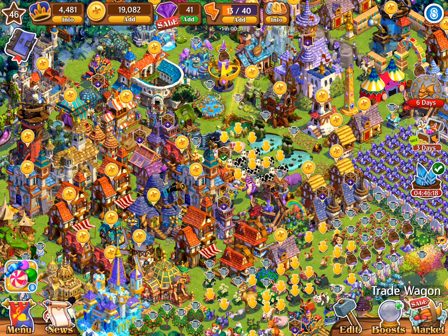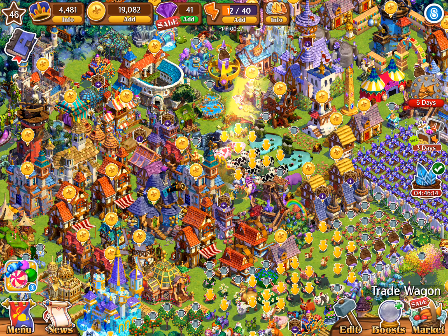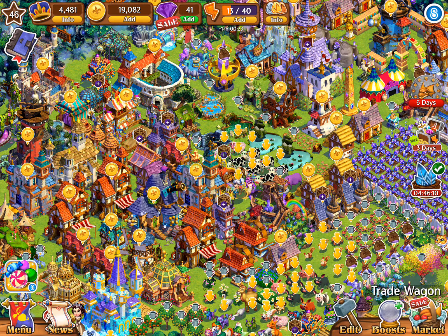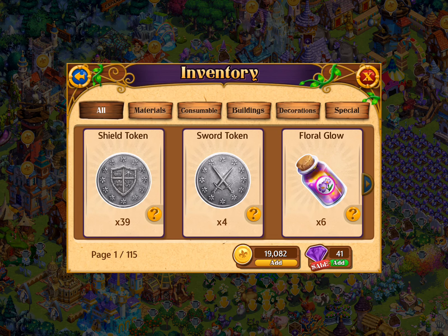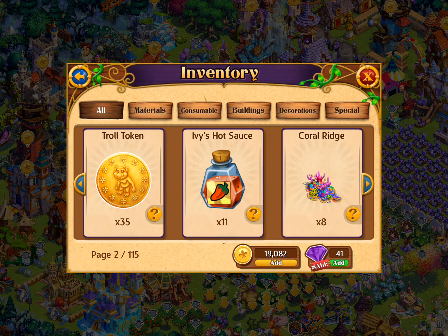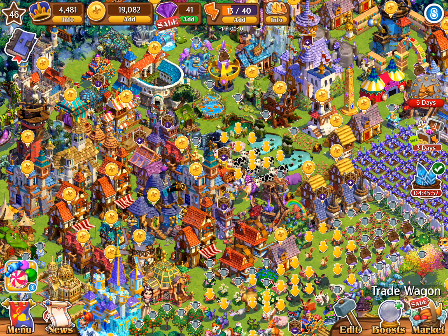Let's see what you get. Yeah, quite nice stuff and energy. We got sword tokens, shield tokens, floral blow, troll token — and that's it. Also hot sauce from the previous one.